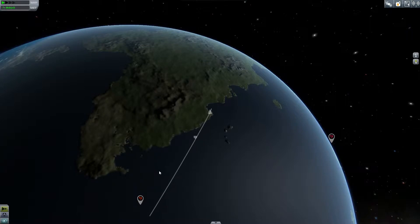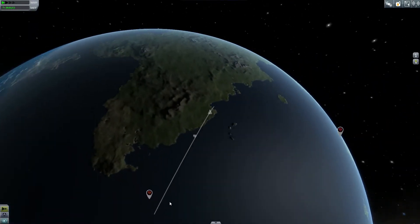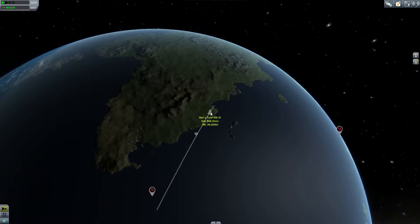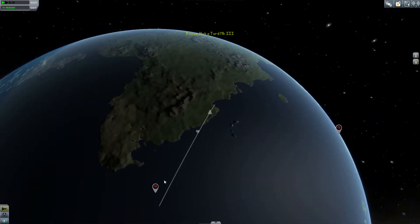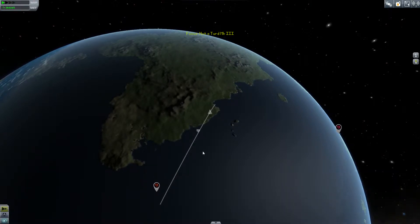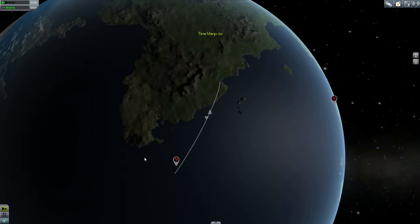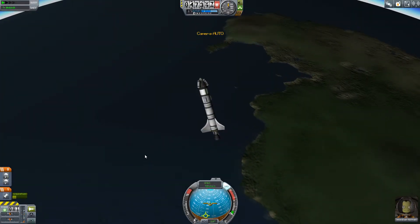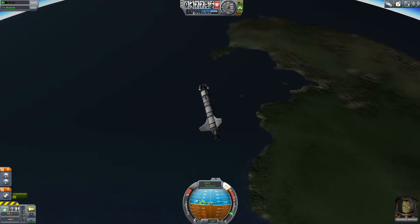That is just about good. We may even have to do a retro burn once we get up a little higher, because we're probably going to overshoot on this trajectory. We've already exited most of the atmosphere, so we're not getting very much decay. It looks like we're going to correct for this at the apoapsis, because it's actually going to travel past our trajectory while we're heading towards it.